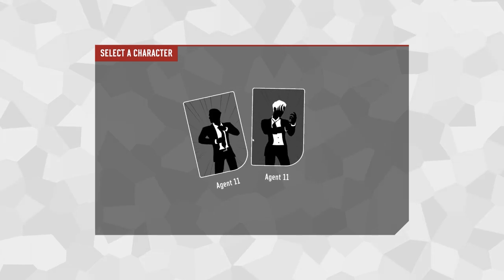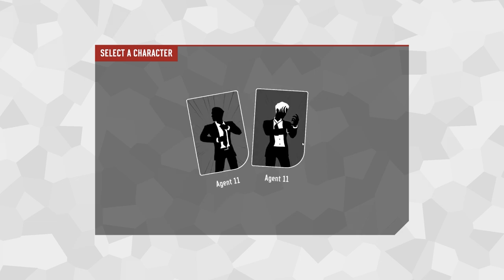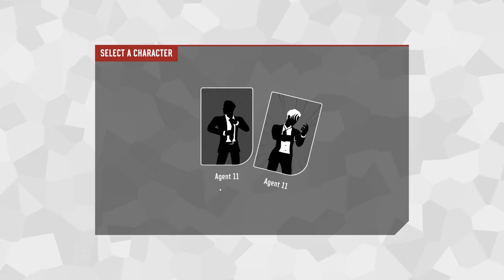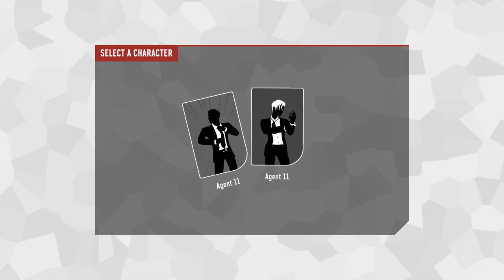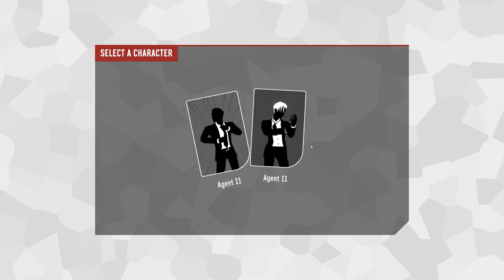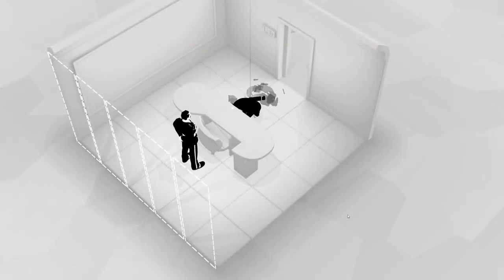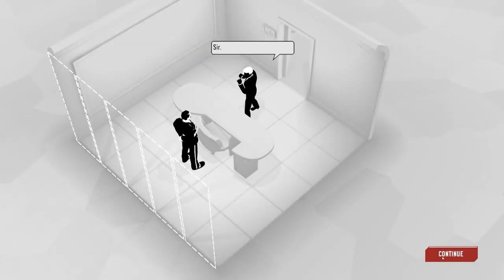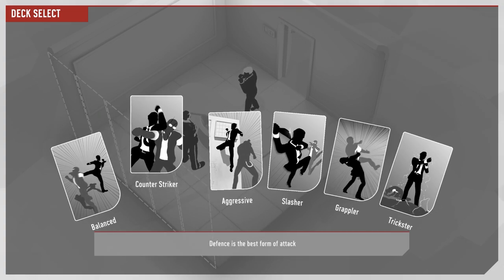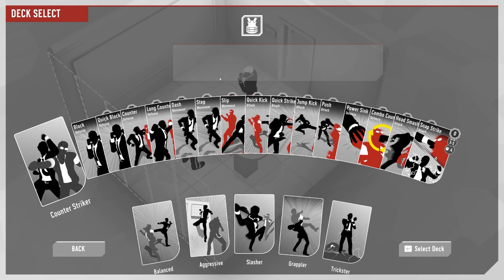There's Agent 11 — I don't know why they called them the same, because as far as I'm aware the characters don't have any ingrained abilities. I don't know why they didn't just go with Agent 11 and 12 or whatever, but maybe we'll see other agents with different abilities. Either way, we're going to try the other agent — it's just a different look, so it's fairly cool we have that option. In this run we're going to try the counter striker deck.